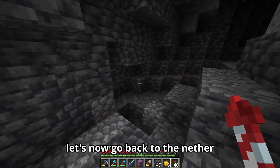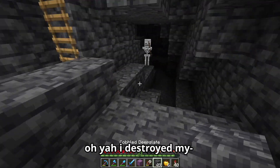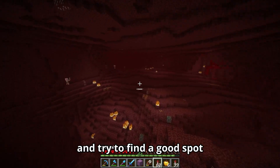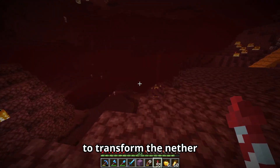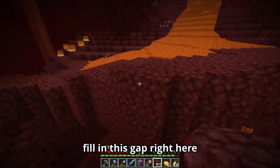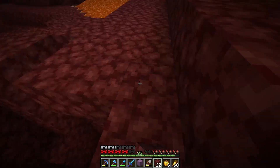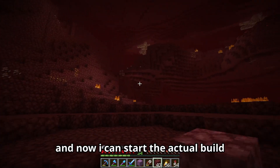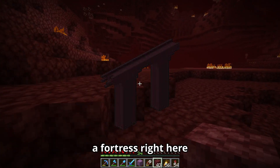I'm finally back home. Let's now go back to the nether. Oh yeah, I destroyed my nether portal. There we go. And try to find a good spot to transform the nether. This is nice. So now let's flatten this place out, fill in this gap right here, and get rid of this lava.